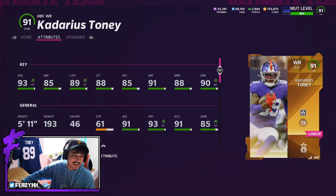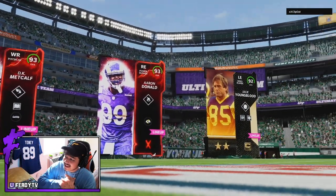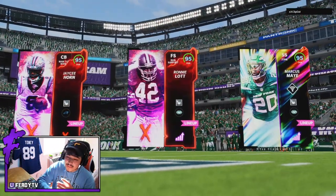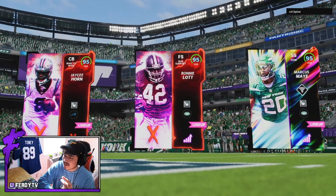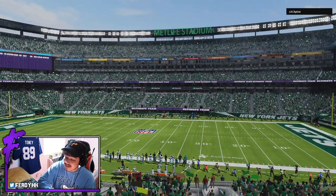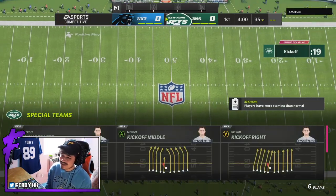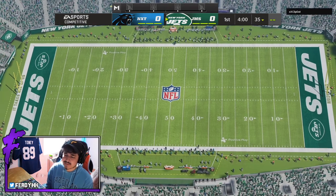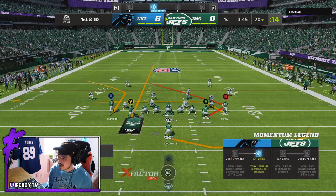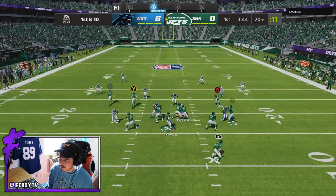Game number one we are facing Cliff Dat — he's got DK Metcalf, Aaron Donald, and Youngblood. Nothing too special obviously, but we're starting on defense so we're gonna have to get a stop. I'm just gonna let him score. Look at Kadarius's drip — that's another thing. Kadarius Tony's drip is some of the best in the game right now in my opinion.